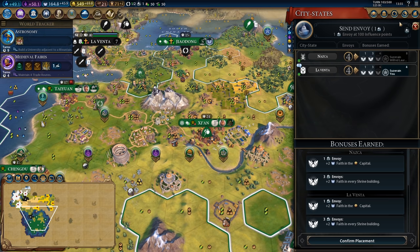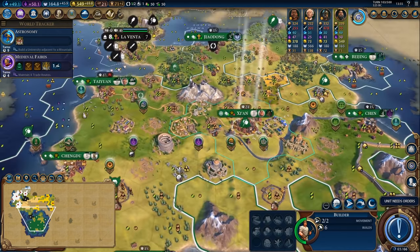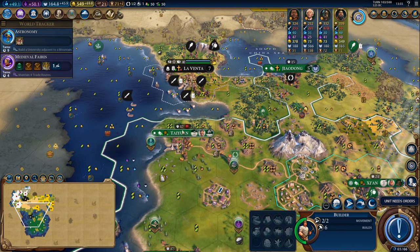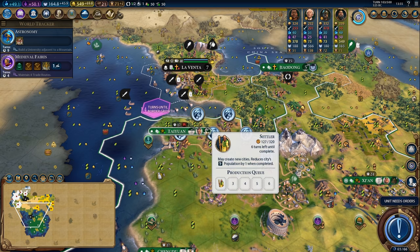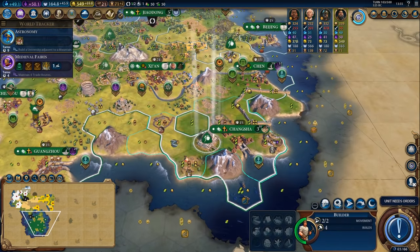Oh my god, Wilfred has eight envoys in Nazca? Okay well I guess that's a pipe dream now and I need to find something else to do with my time. I might actually come over to Taiwan and start just chopping out all this crap with a builder. If I just chop this out I'll get these settlers a little bit quicker and be able to settle up here a little bit quicker.